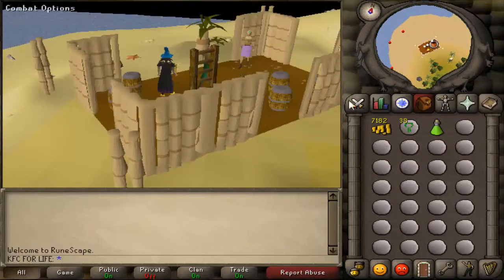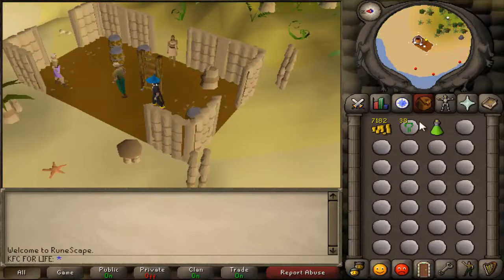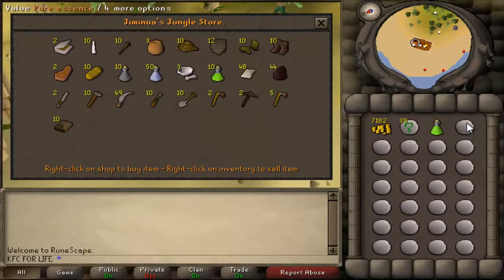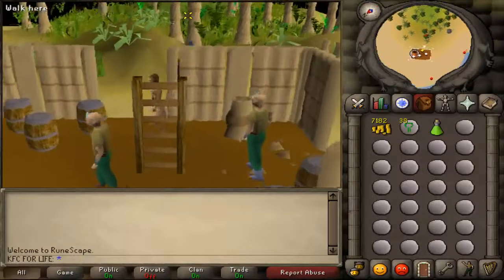First, you need 25 pure essence. You can bring it noted or unnoted — either way. If you bring it noted, come to the general store, sell it, and buy it back unnoted. Then we're going to run all the way down southeast.